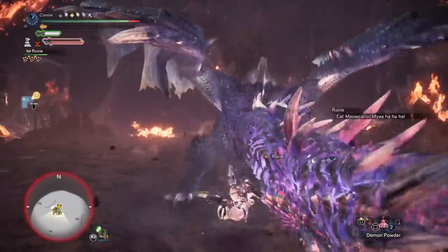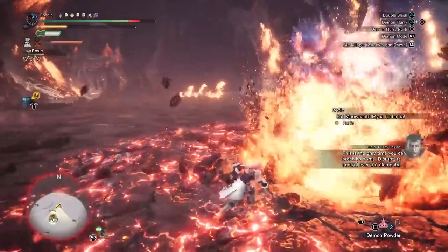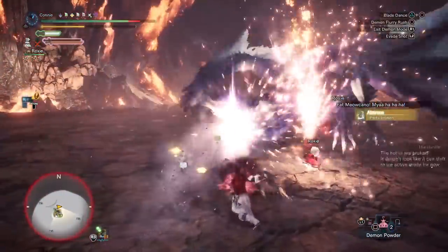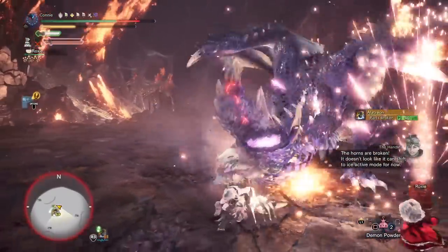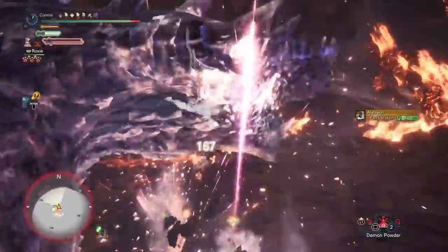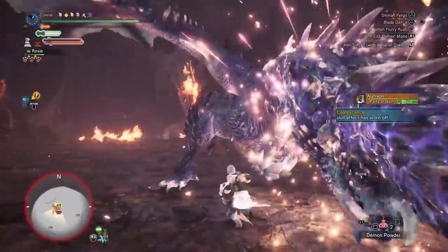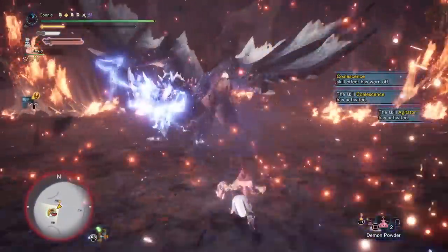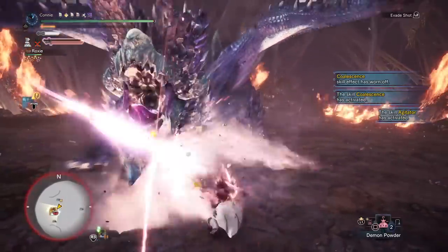The entrance into dragon mode — he has two dragon mode attacks. He has the one that he uses when he's already in dragon mode, and the one that he uses when he's transitioning into it. The one that he transitions from ice or fire into dragon mode has a very short range, especially near the head, so you can see how close I stood without having to iframe. But when he uses that dragon pulse while already being in dragon mode, you can't play it so risky — it has a much wider range, so you need to iframe.